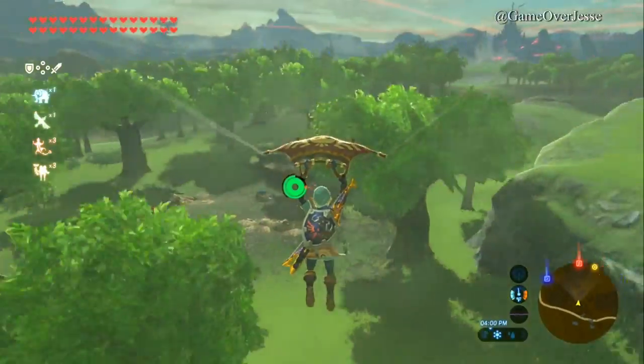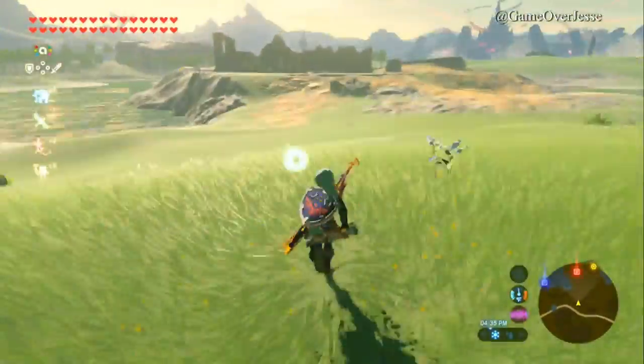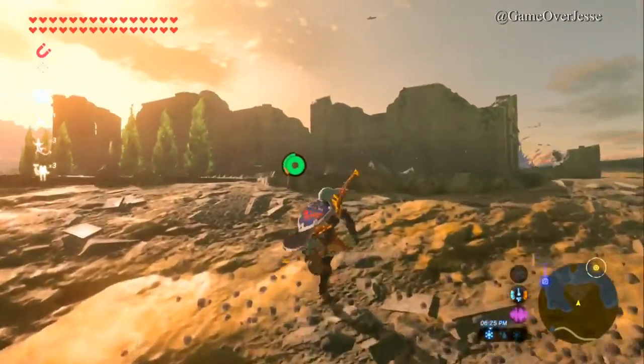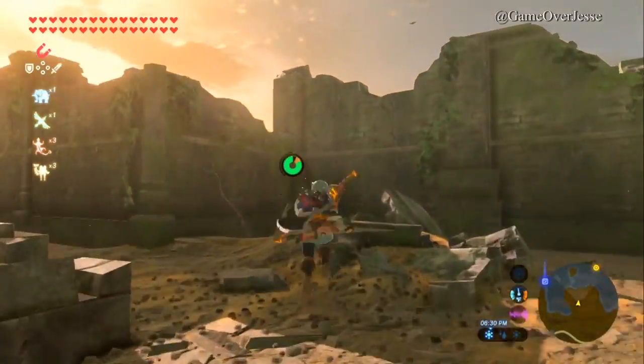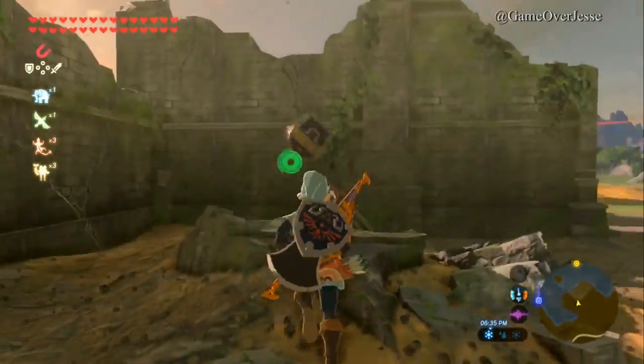You can either warp back to the tower and glide there, or simply run. You'll see a metal chest with an X on it, half buried in the dirt on the southern side of the outside wall. Use Magnesis to lift it out, and Majora's Mask is all yours.